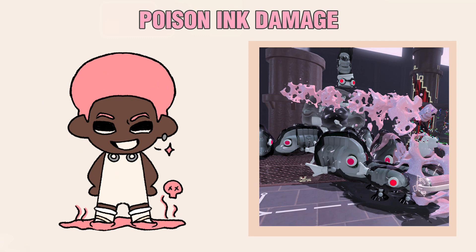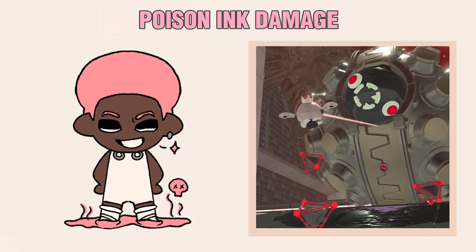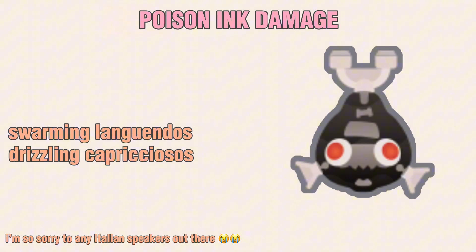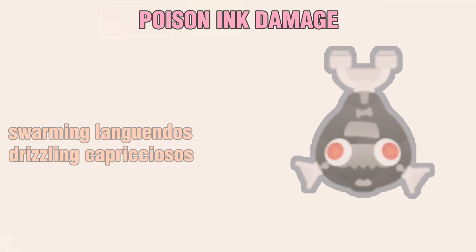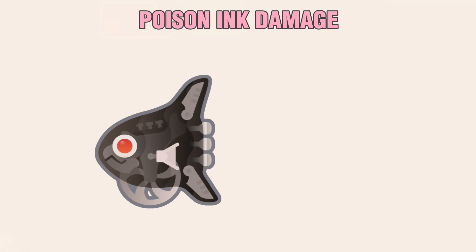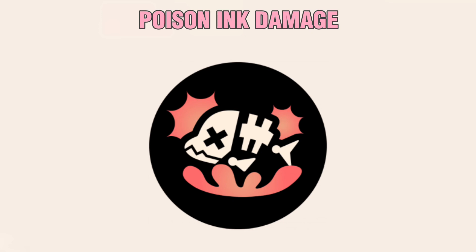Poison Ink Damage is the damage done to enemies in your ink. I'll list the enemies it doesn't apply to, since it applies to most. Poison Ink doesn't affect Swarming Longandos, since they produce their own ink, or Drizzling Caprixiosis, since they fly above your ink. It should also be noted that Poison Ink Damage done to the Towering Noblemetti doesn't scale with chips, and that Poison Ink can't kill Panicking Alamambos or Portals — it can only damage them. Poison Ink Damage is affected by the Poison Ink Damage Chip.